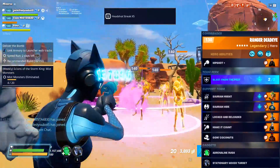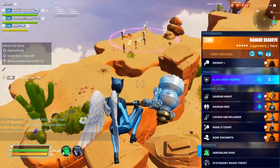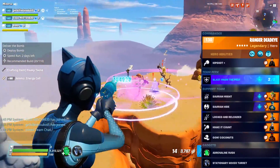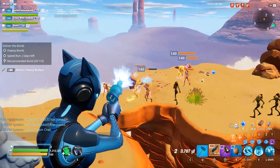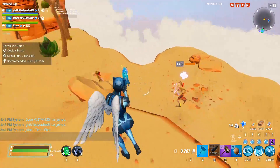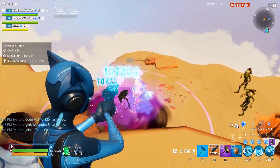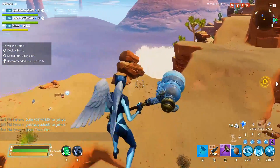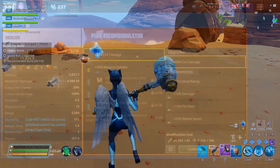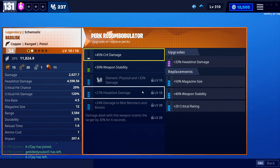Even though pistols aren't really DPS weapons — you're usually killing in one or two shots — if you fire two or three shots in that time you almost certainly would have crit anyway. So crit is the obvious way to go. I ran my hero loadout to accommodate for that. Many would think to run Beetle Jets to buff crit damage as much as possible, but I ran Ranger Deadeye in the lead to buff all damage by 50% instead.